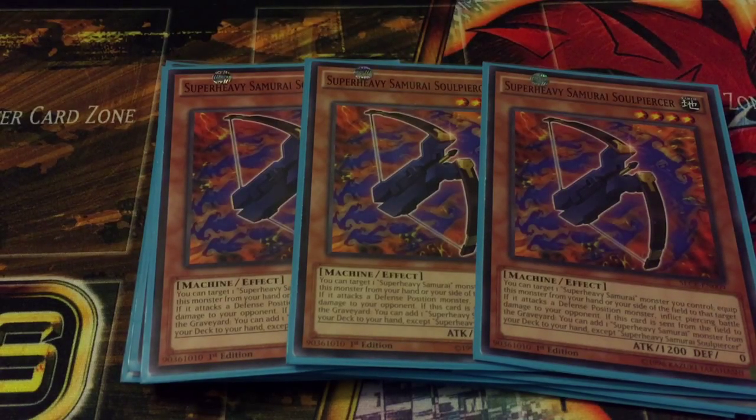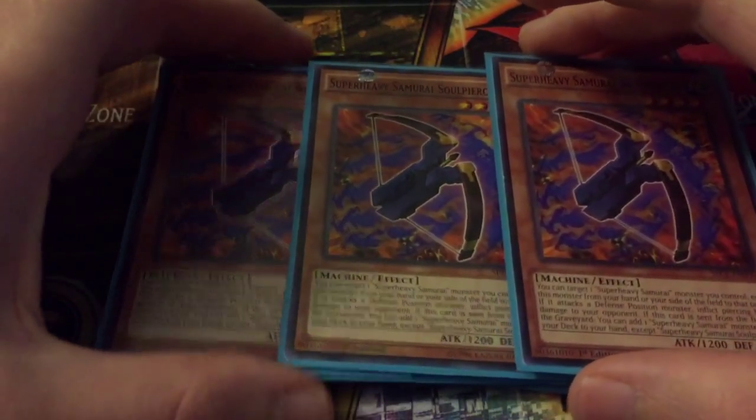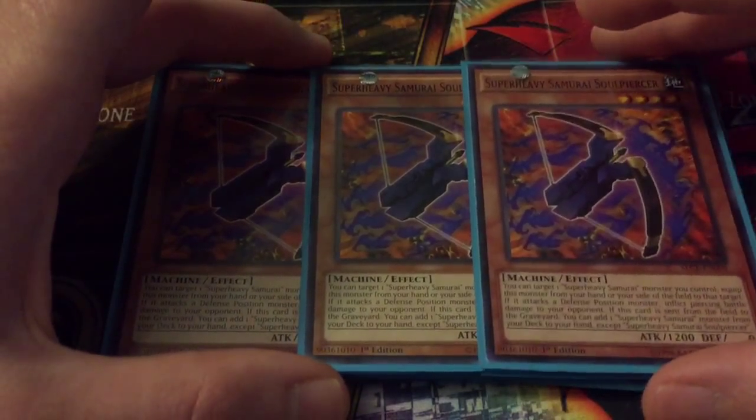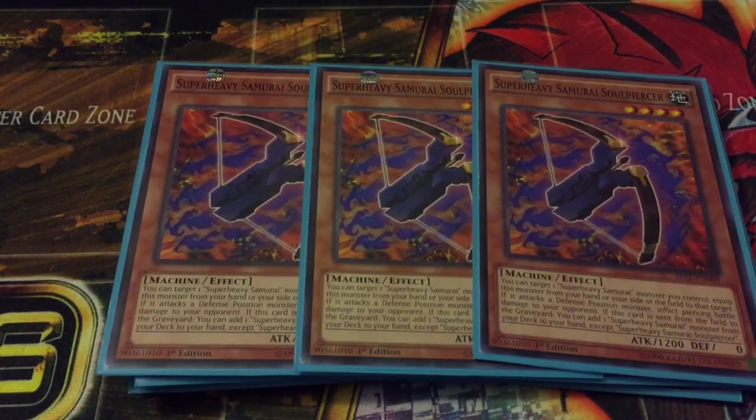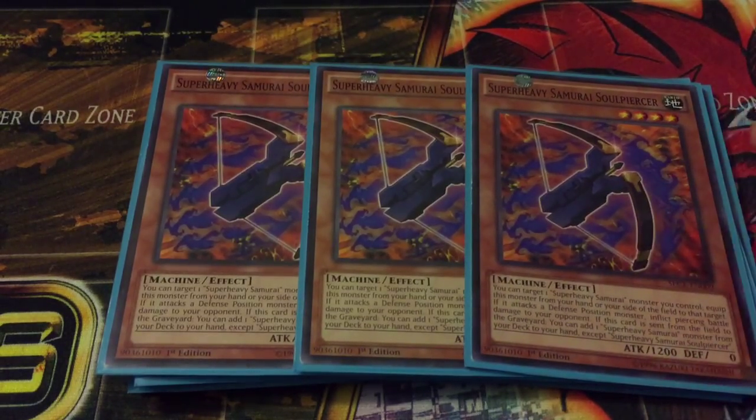Then three Super Heavy Samurai Soul Piercer. Soul Piercer allows your Super Heavy Samurais to inflict piercing damage, so you can make your Big Benkei a 3500 piercer or equip it to your bigger guy like Susanowo with 3800. And if it's sent from the field to the graveyard, you get to add a Super Heavy Samurai monster from your deck to your hand.